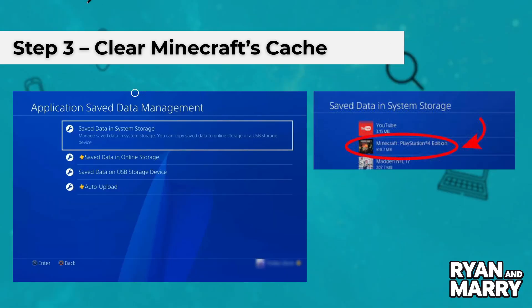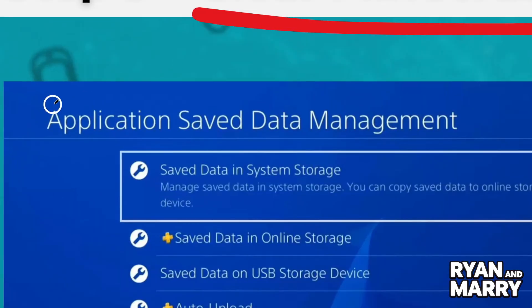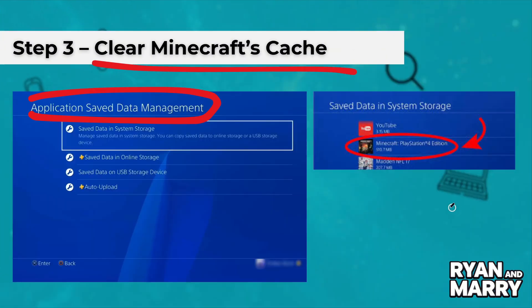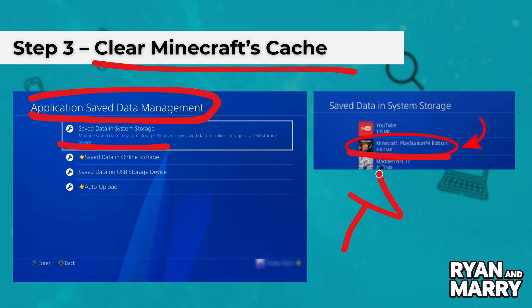Step 3: Clear Minecraft's cache. Close Minecraft, go to Settings, then Storage, then Saved Data, and select Minecraft. Delete the reserved space. Don't worry, this won't delete your worlds.